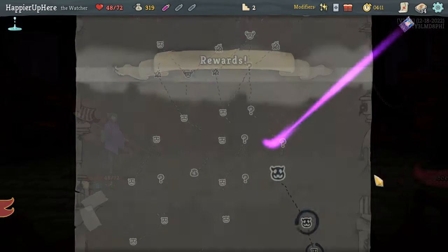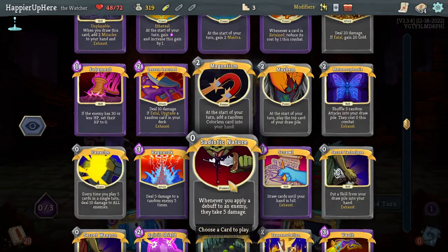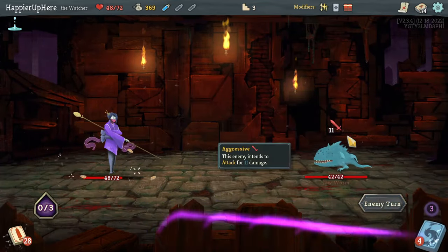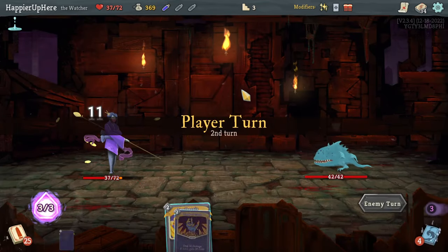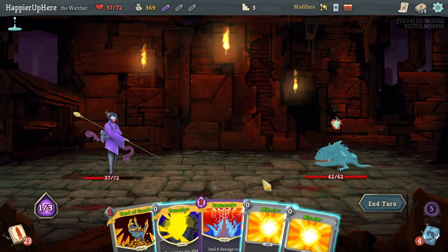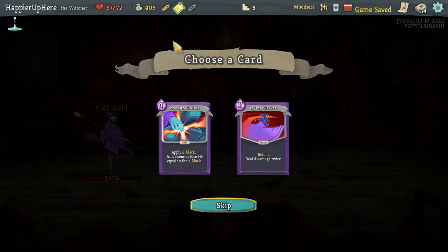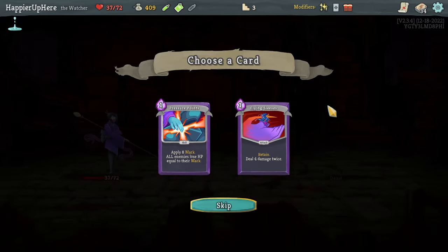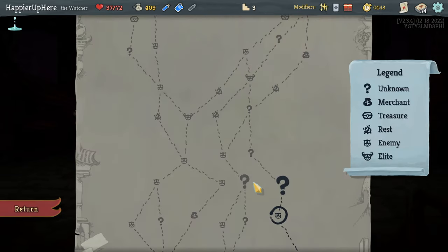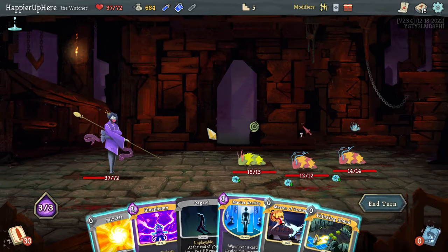Got a Distilled Chaos potion, Signature Move, Evaluate - I think Evaluate is a solid offensive card. Got the Jaw Worm. This time the Wish is not upgraded so I'll only get 50 gold rather than 60. I need to be careful - I'm losing a lot of HP. Let's do Apotheosis, Hand of Greed - that's 36 damage - then play Ragnarok and Hand of Greed. Got a Duplication potion, Pressure Points, Flying Sleeves. I don't need any of those - final boss is Guardian. Let's not take junk.